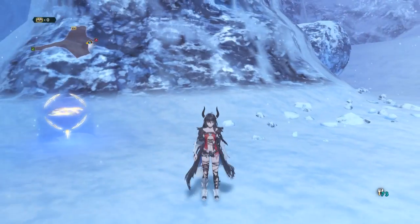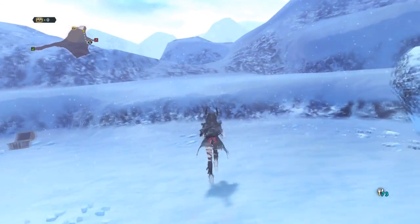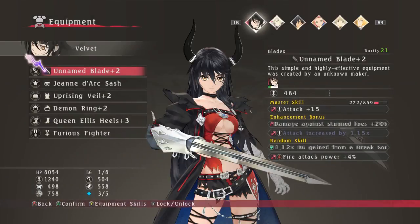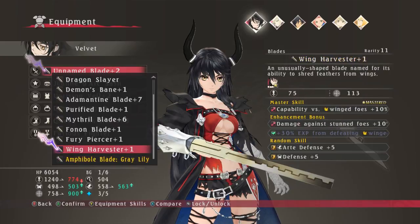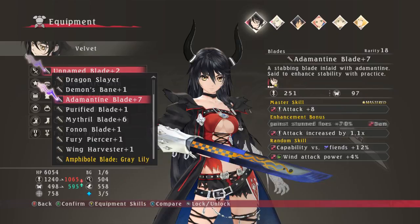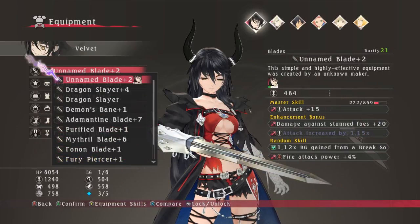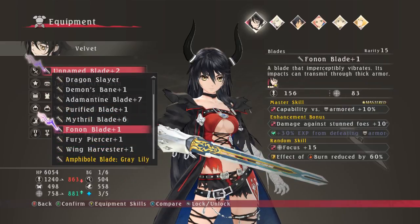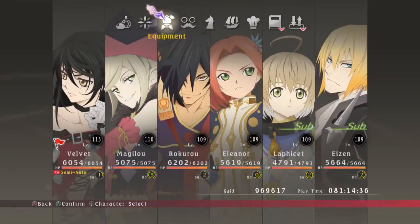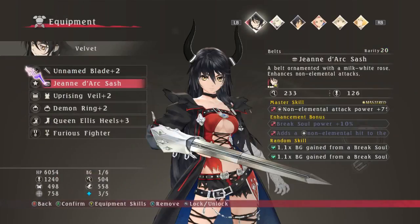This is my completed game, my first playthrough, and I compiled a small list of places where you can farm for materials. Every single item in the game has a material attached to it. Some of them are a mineral like amphobial, mithril, or edamantine, but some of them are rare — like dragon slayer, demon's purified blade, mithril blade, phonon fury, purser wing, harvester. The rare weapons, the ones that don't have a mineral attached, are actually pretty hard to farm if you don't know what you're doing.